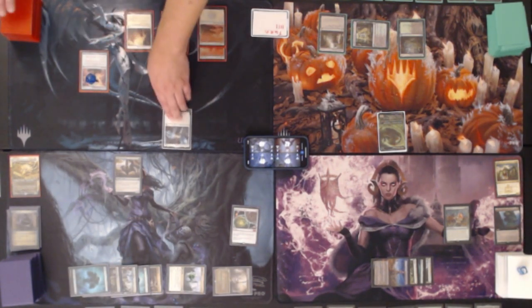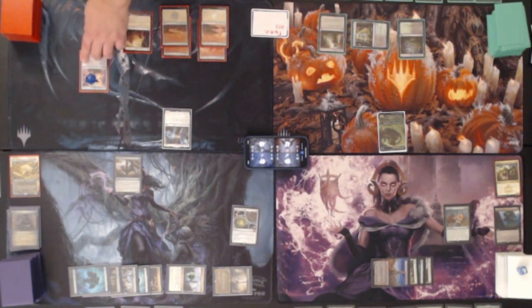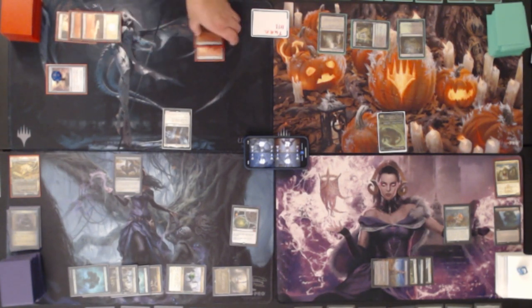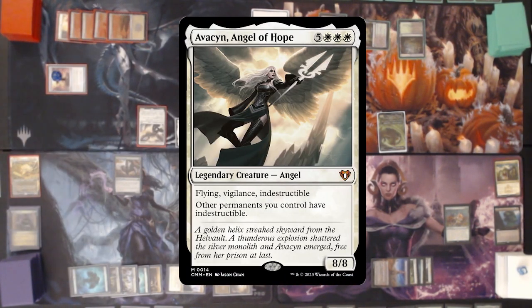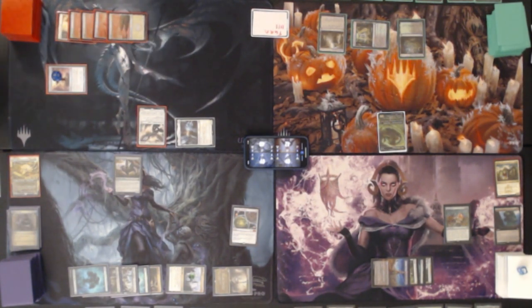So we untap over here on Angels' turn. We'll play a Plains for turn. With the Everflowing Chalice helping out we can tap seven mana, plus Giada taps as mana as long as we're playing an angel, giving us eight total to play Avacyn, Angel of Hope — flying, vigilance, indestructible, 8/8, and other permanents you control have indestructible. So everything on my board is indestructible. And Avacyn comes in with an extra counter because of Giada's ability, making her a flying 9/9. We pass.